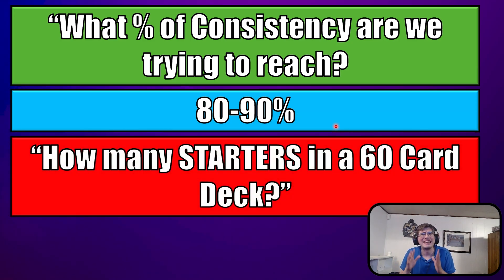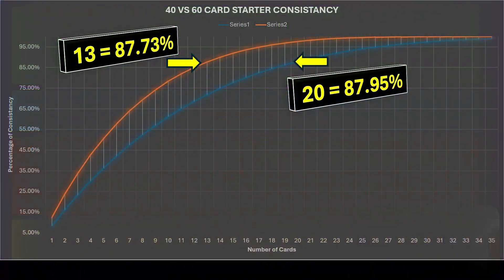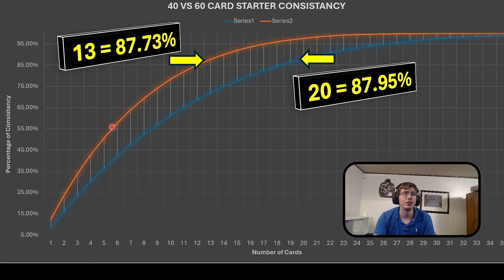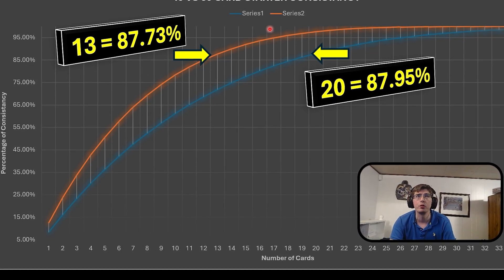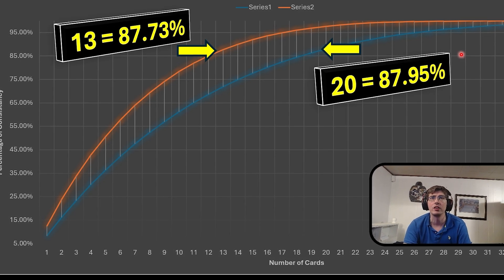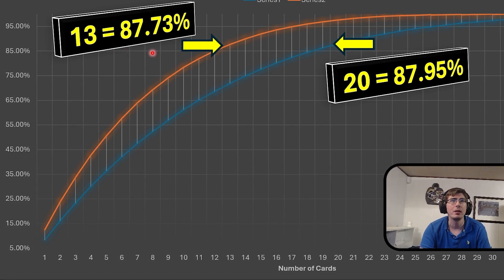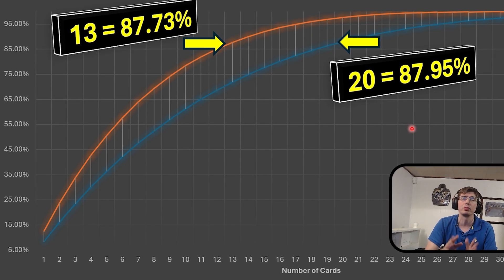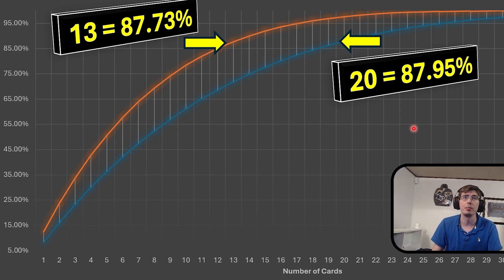How many starters do we want to run in a 60-card deck? Some people like to play these pile decks. For 1-card starters, that is 20. Looking at the graphs — we had 13 as our optimal for 1-card combo in 40-card decks, which represents the orange line. The blue line represents 60-card decks. Right when you get to 20 cards, that gives you the same amount of consistency, about 87%. So if you're running a 60-card deck, you want to be running 20 starter cards.